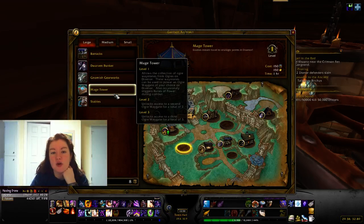Mage Tower allows the collection of Ogre Waystones to power an Ogre Waygate of your choice on Draenor. You unlock a second and then a third Ogre Waygate at higher levels, enabling instant travel to strategic points in Draenor.